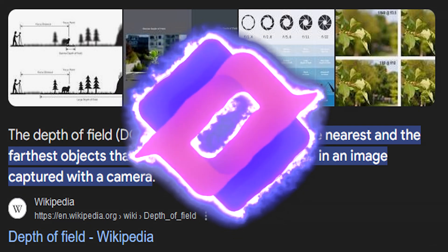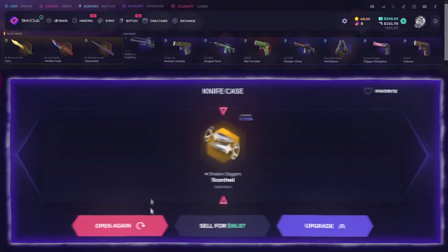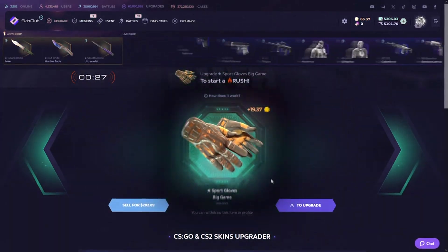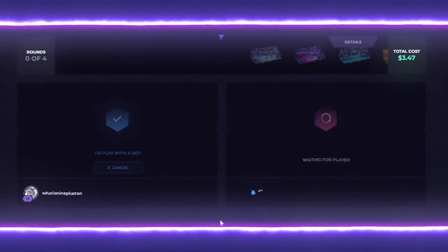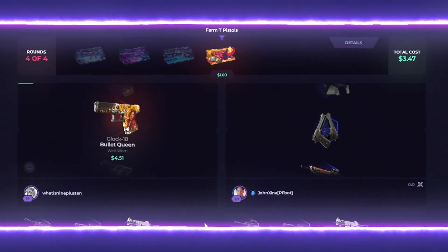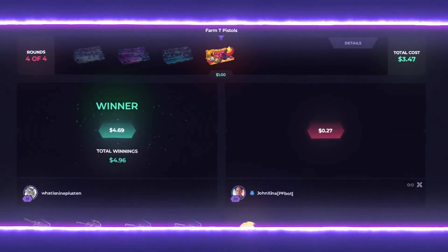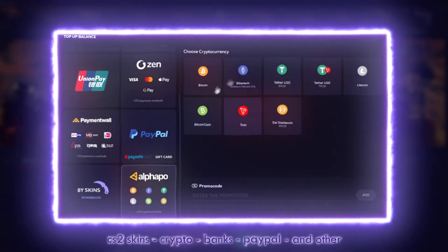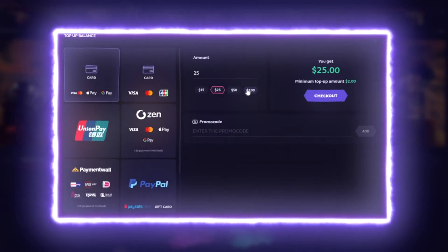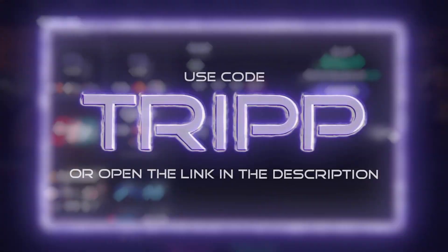This video is sponsored by Skin Club. Skin Club recently partnered with esports orgs like Vitality and the Mongols. They have a ton of different ways to play — upgrades, case unboxings, and case battles, where you open cases with other people to see who gets the most expensive items. They also have a ton of deposit options including CS2 skins, crypto, PayPal, and American banks. Click the link in the description and use code TRIP for a 7% deposit bonus.